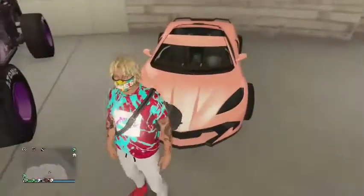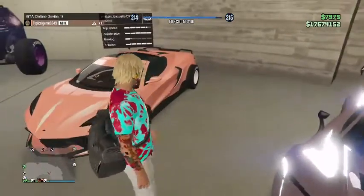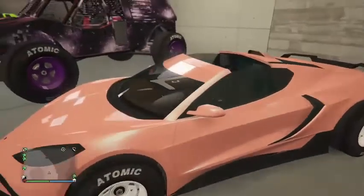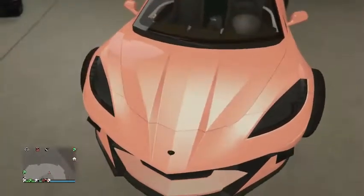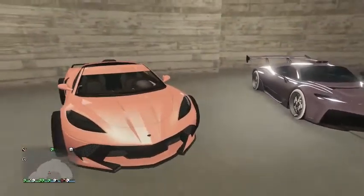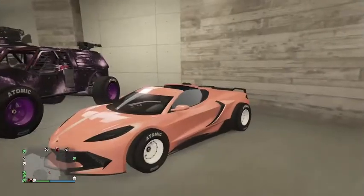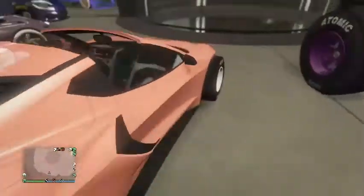My first favorite car is the Coil Cyclone D10 — for the people that want to be specific about it — but it's based off the C8. I like this car because look at it: we got the drop top, the spoiler, and the F1 wheels just make it look clean. It's sporty, like a sports slash supercar, and it's fun to drive. Especially with F1 wheels on it, you're just sliding everywhere.